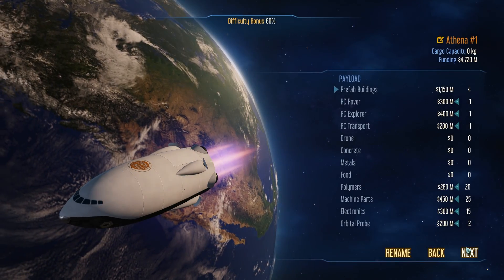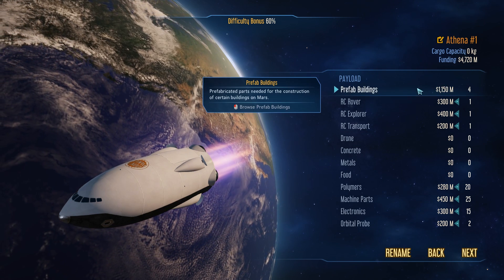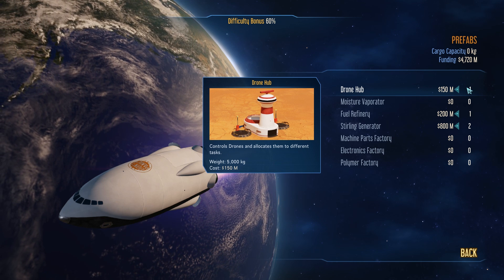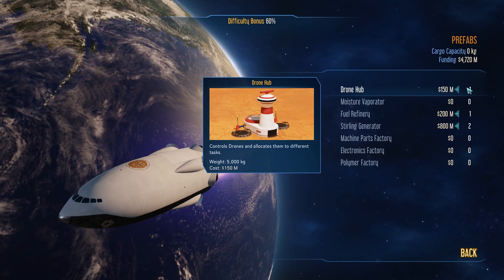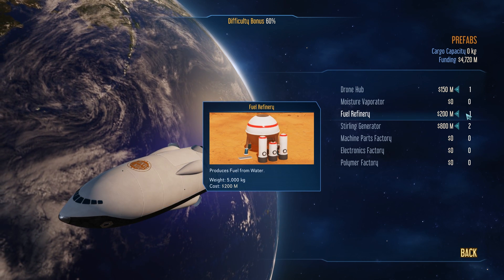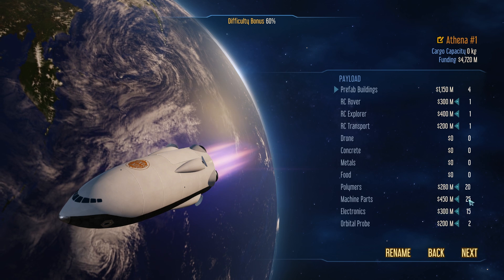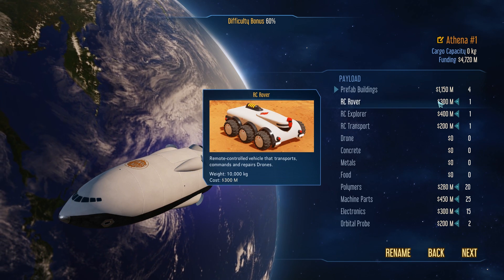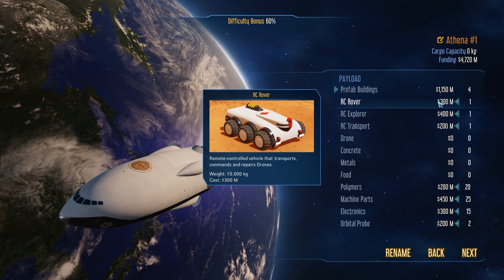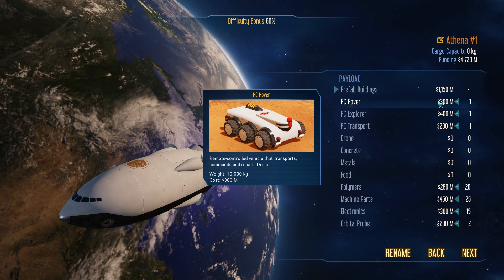All right, so this screen shows what you can bring with you — cargo capacity, funding, and everything you're going to take. We're bringing prefab buildings. Prefab buildings are kind of like packaged buildings — you don't really build them when you get to Mars, you just unpack them, so they come up a lot quicker. We've got a drone hub, a fuel refinery that produces fuel from water, and two generators. We'll also have one RC rover — a remote-controlled vehicle that transports, commands, and repairs drones. Drones are going to be the backbone of our colony.